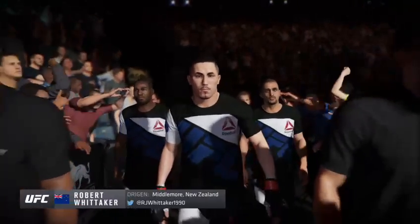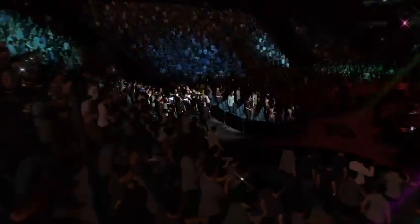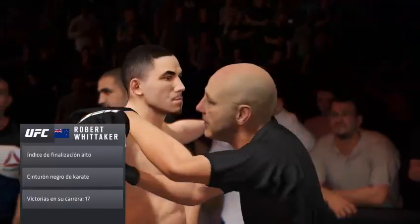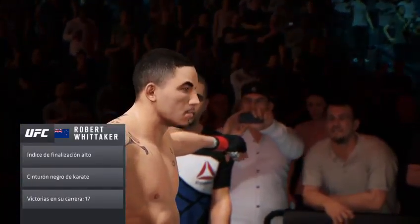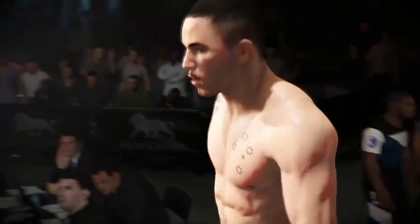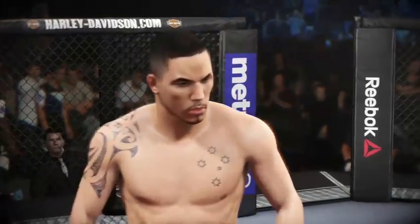Robert Whittaker, looking very confident tonight as he makes his way towards the octagon. He is fired up and ready to fight. This guy has nasty chokes — his ability to cinch up a choke and finish it from any position is truly elite. Robert Whittaker, set to fight Derek Brunson.